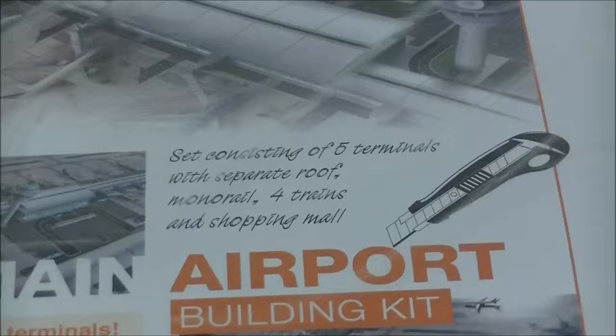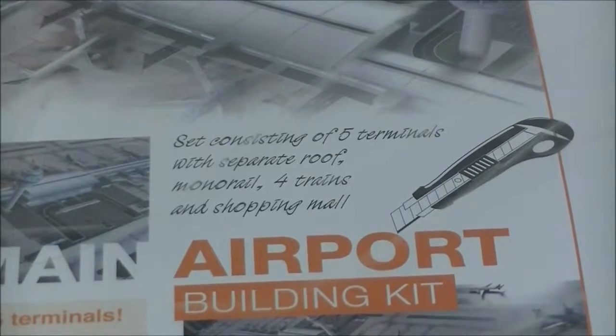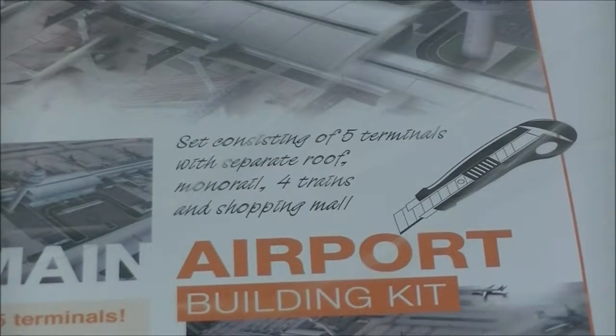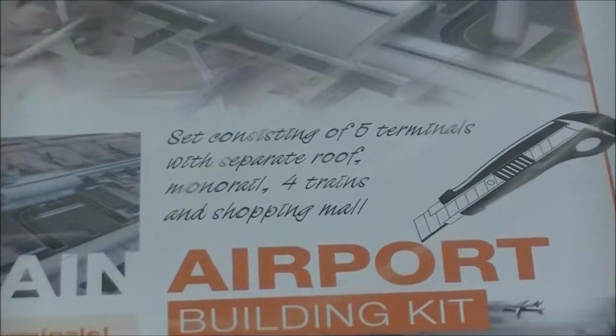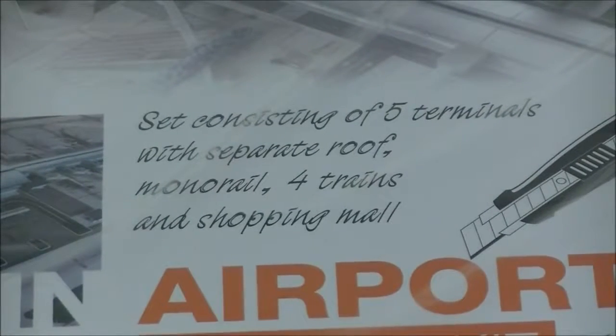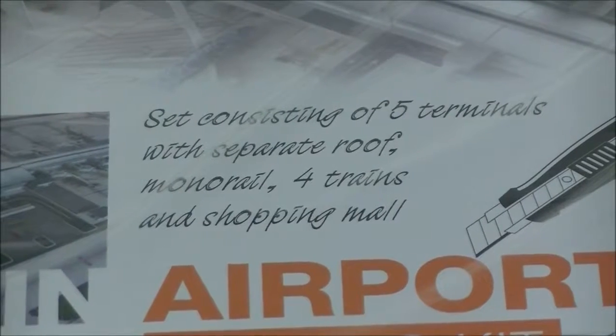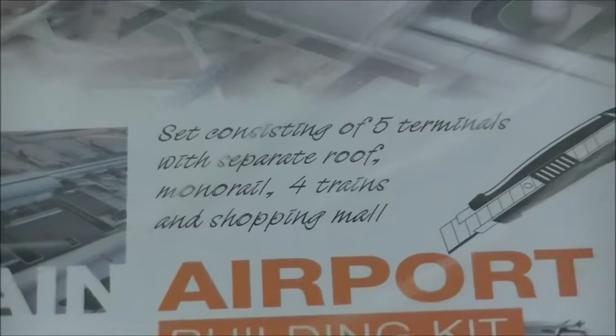This airport set includes five terminals, which you glue together to form the one main terminal. It's got four trains and a shopping mall, plus a monorail, which is pretty interesting. I didn't know they had that on this design — that'll be pretty cool to see.